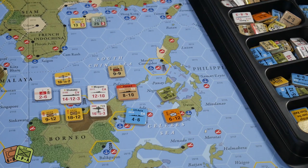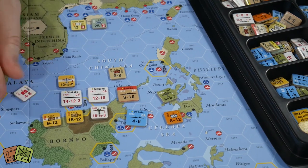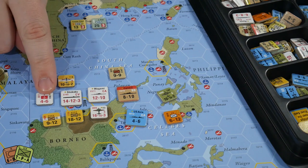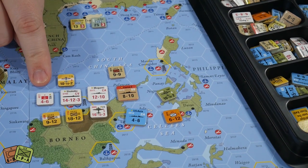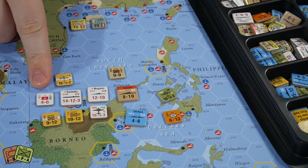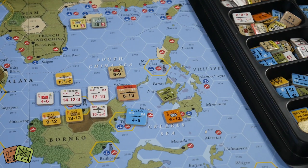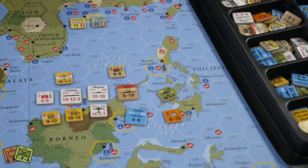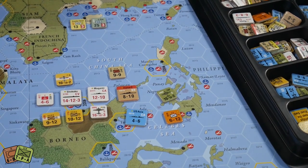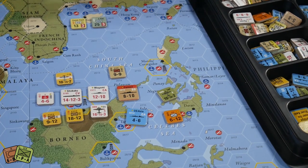Some ground units have a little anchor symbol, meaning they're marines — in this case Japanese Special Naval Landing Forces. Those are the core ground unit types. There are a few British armored divisions with a different oval tank symbol, but mostly ground units use those NATO symbols. Everything else — naval and air units — has a silhouette on it instead.